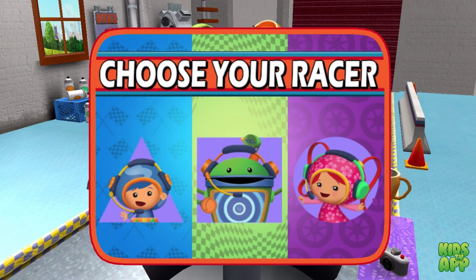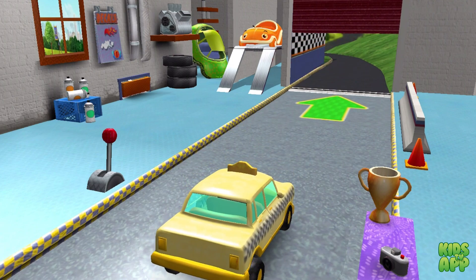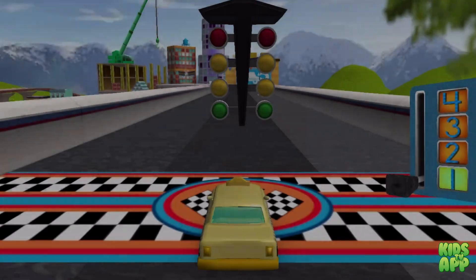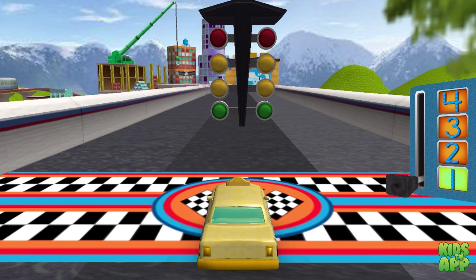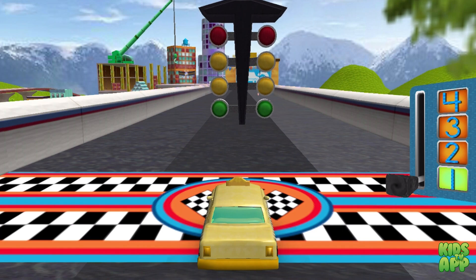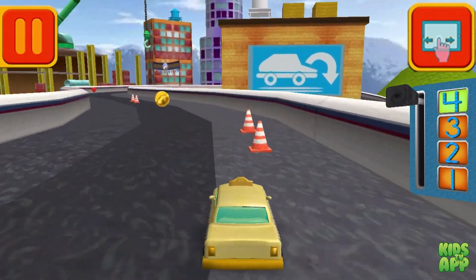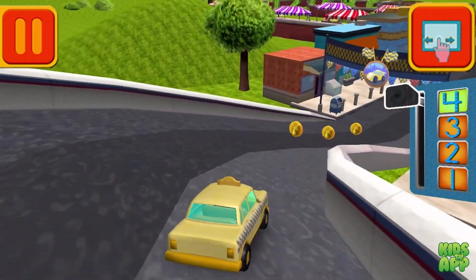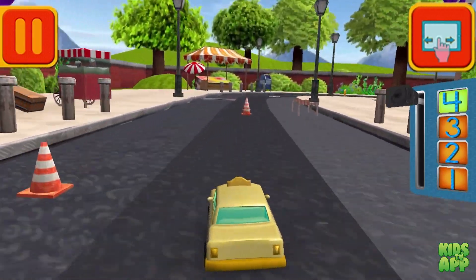Choose your racer! We rip it! Let's go! It's time for the big race! Collect coins to earn special prizes, and watch out for things on the road that can slow you down. Swipe left or right to change lanes. Move this lever to speed up or slow down. Tap your car to see it do something cool.